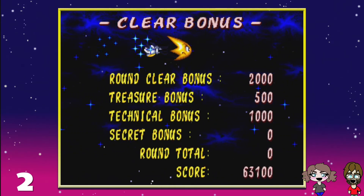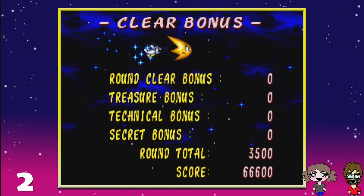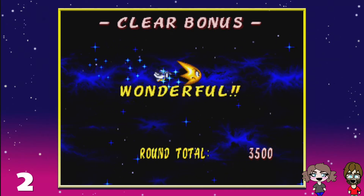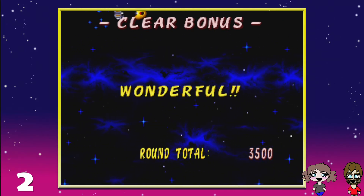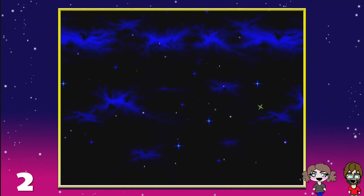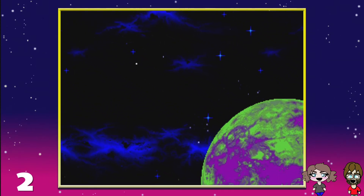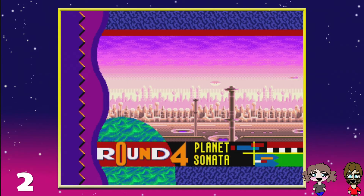Now this next world, aesthetically, is actually one of my favorites — it's a really cool one. This is Planet 4, called Planet Sonata. And instead of being element-based, this is music-themed.